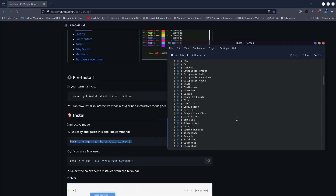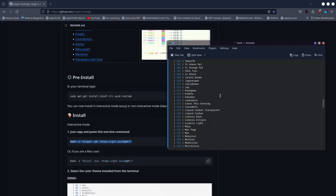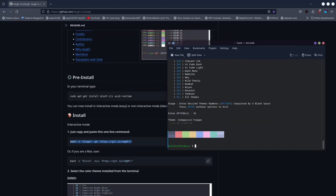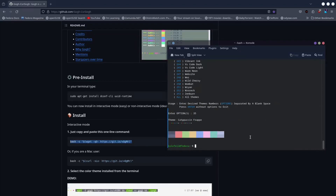So for this, let's go with the Catppuccin Frappe, which is number 35. Let's go all the way to the bottom, put in 35 and press Enter. That's all you need to do and you have the theme already selected and running on your terminal. It's as easy as that.